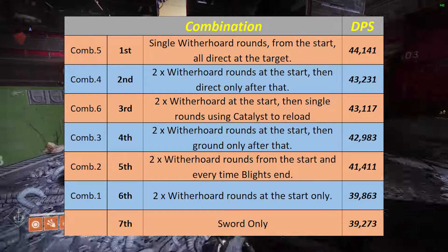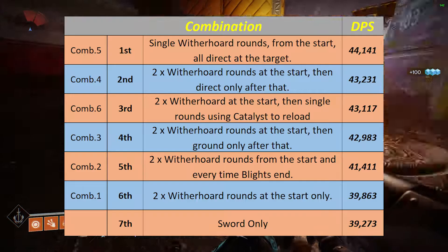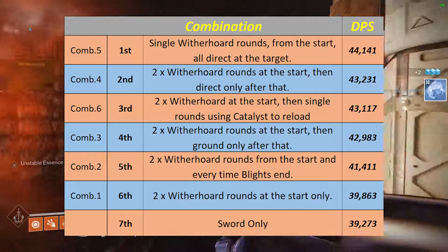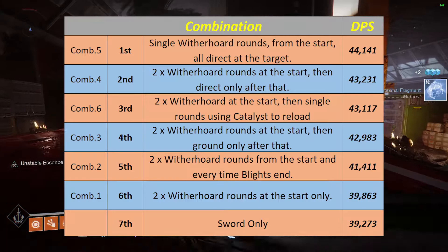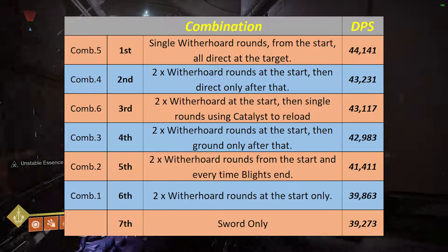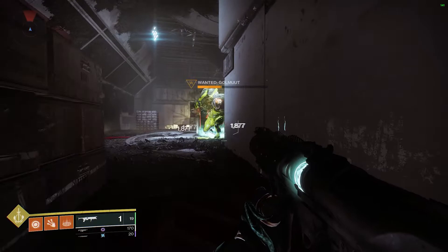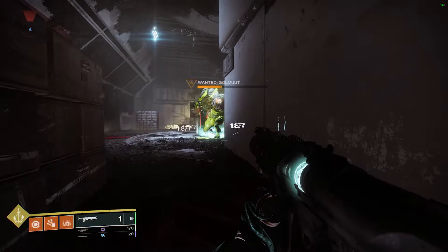I want to apologize to anyone using a mobile device — I know the graph is very small. Going back to the sword: if it was a god roll Falling Guillotine with boss spec — not even talking about Lucid Blade — not only would the DPS figure be much higher, but the difference between using nothing but the sword and any of the six Witherhorde combinations would actually be a lot smaller. There may even come a point where using Witherhorde gives less DPS than the sword alone, but that's something I'll look at when I eventually get a god roll.